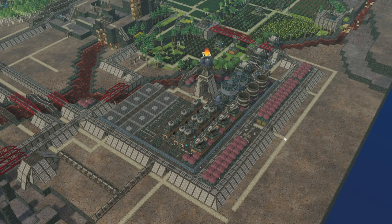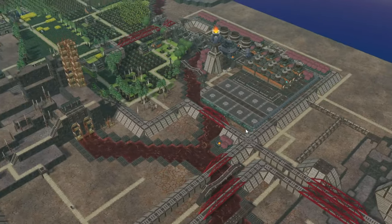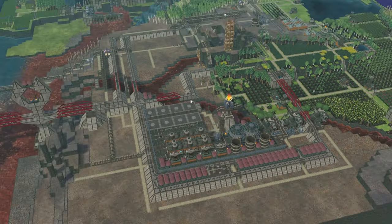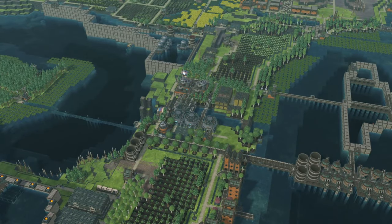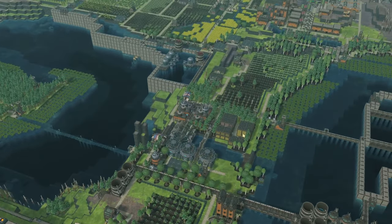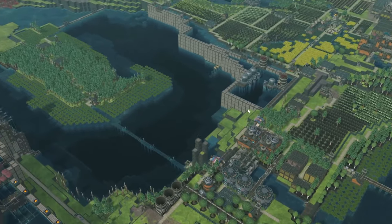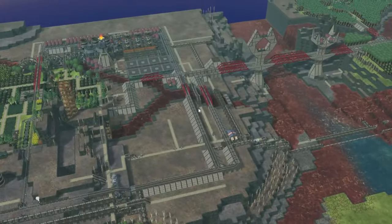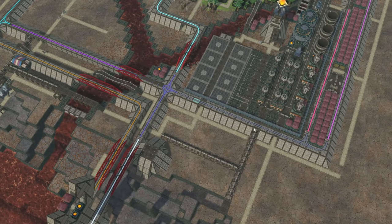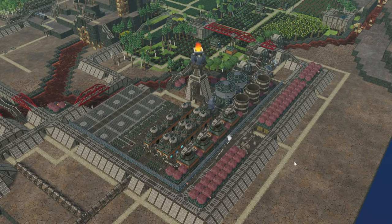Hello there and welcome back to yet another episode. This one is going to be quite a big one. We are going to construct and develop our food production zone, which means once this is done we can finally start demolishing and moving everything over to our main farming district. We're also working on the trains, which is probably one of the longer things — once we get the train tracks down it should speed up everything else.